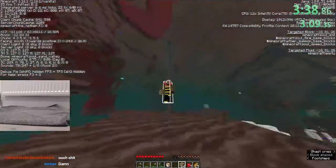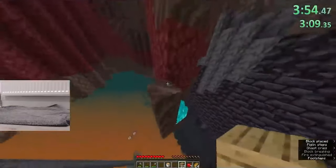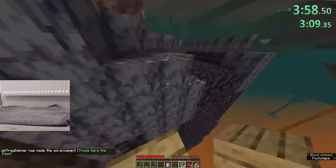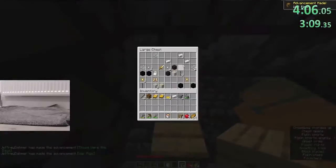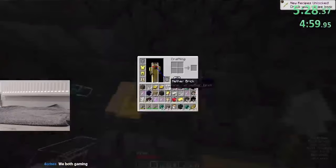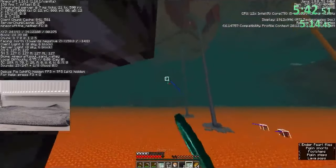Essentially, every required nether resource was right next to his portal, and the 0-0 bone gave him a general idea of where he should build his exit portal to get close to the stronghold. At the bastion, obsidian quickly filled Brentilda's inventory, and he was able to get every other nether resource very efficiently, so it was time to head over to the fortress.